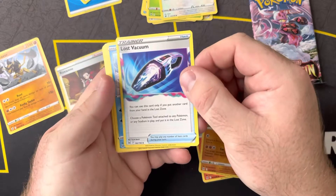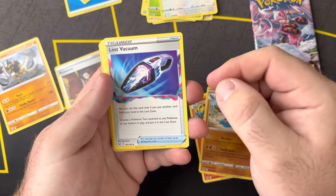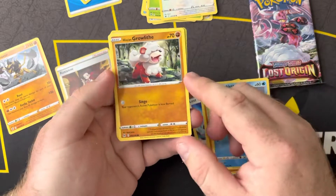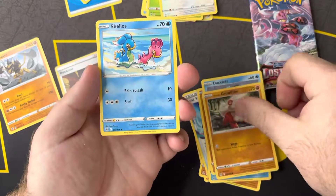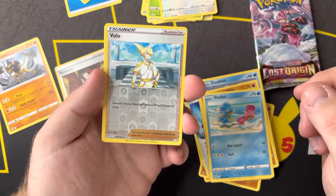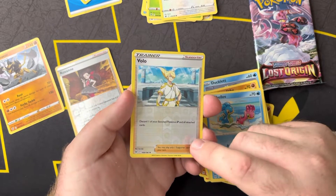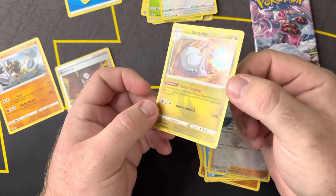Look at a dark energy, Lampent, Gastrodon, Lost Vacuum — that's pretty cool — Snorunt, Ducklett, Kecleon, and Growlithe with a no-energy attack for those of you who play the TCG. Shellos, Volo — discard one of your benched Pokémon V and all attached cards. I don't know where that would be used yet, but it'd be cool. If you guys have any ideas for that, let me know. And a holo Kecleon, Keldeo.